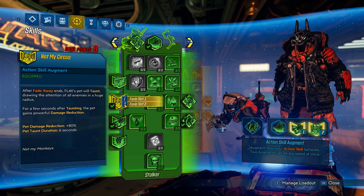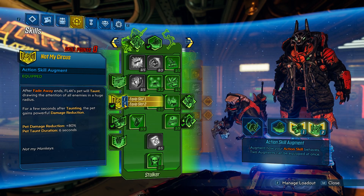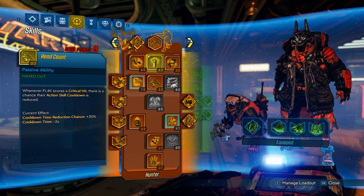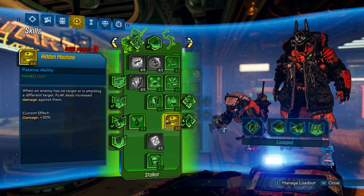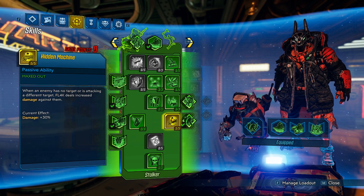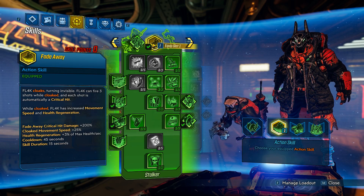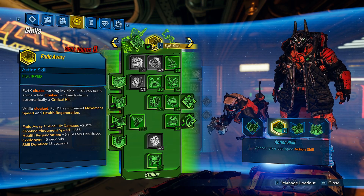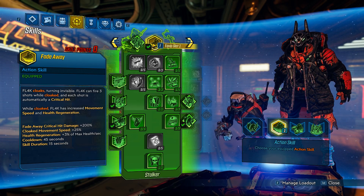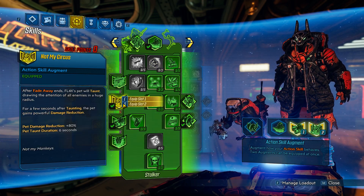However, we've got Not My Circus, which is a really, really good augment. After fadeaway ends, your pet will taunt or gain damage reduction, and they'll taunt for a good amount of time — definitely enough to get our fadeaway back with Headcount and Megavore and whatnot. Not My Circus is really good, and this enables Hidden Machine. If they pull aggro — since going into fadeaway is not going to pull aggro — the enemies will either keep shooting at you or shoot where you were when you activated it. It'll count as aggro on you, and it's just not good enough. You need Not My Circus to break aggro.